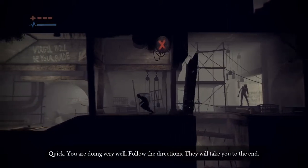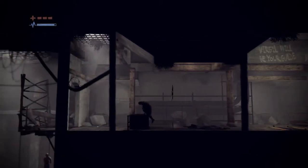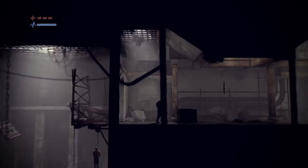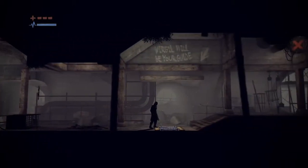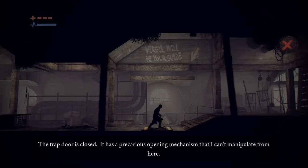You're doing very well — follow the directions, they'll take you to the end. Virgil will be your guide. Let's check if there's anything over here — there seems to be. I must use this door, I guess. The trap door is closed — it has a precarious opening mechanism that I can't manipulate from here.